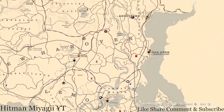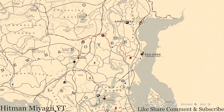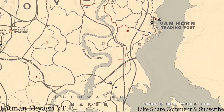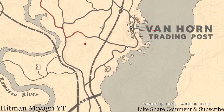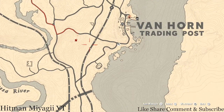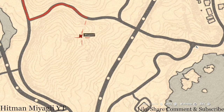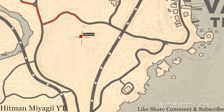Other than that, the Caribbean Rum antique alcohol bottle is basically right above her, right up here outside of Van Horn. It's at this location at an overwatch platform — there's a ladder, a platform, another ladder, and another platform at the very top. That's where you will find your Caribbean Rum antique alcohol bottle for today.